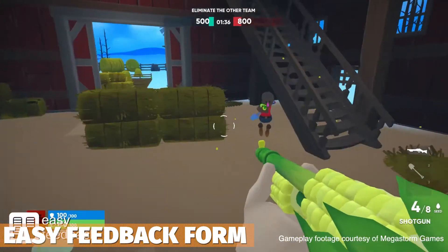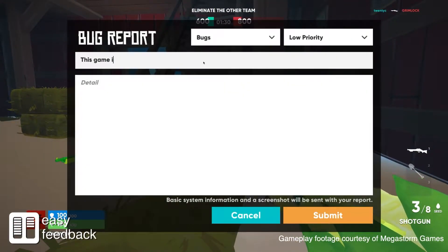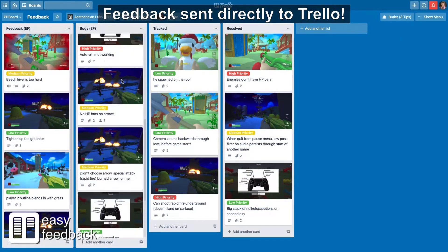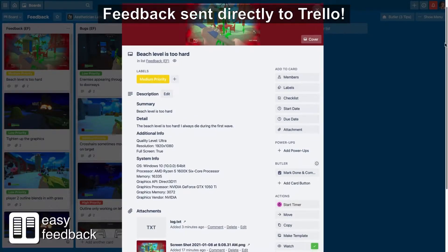Next one is the Easy Feedback Form, which streamlines bug reporting and player feedback directly inside Unity so you never need to leave it. You can submit screenshots, and it will submit system information automatically if that's enabled, and it works across all platforms including consoles.